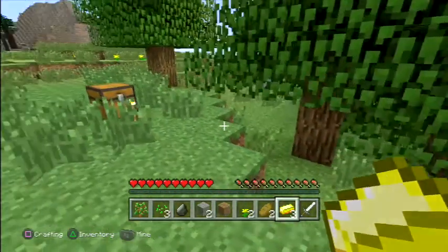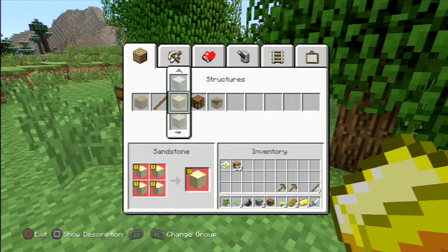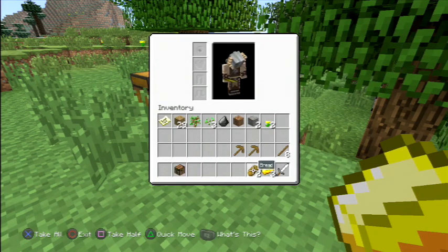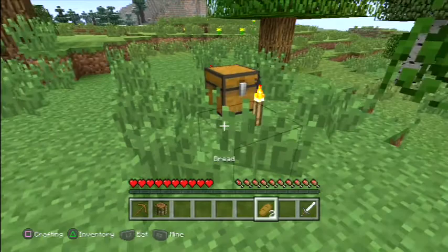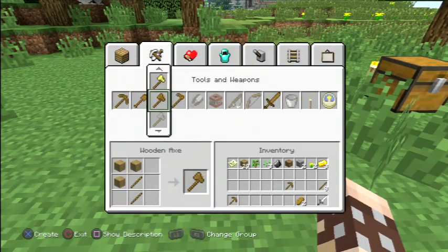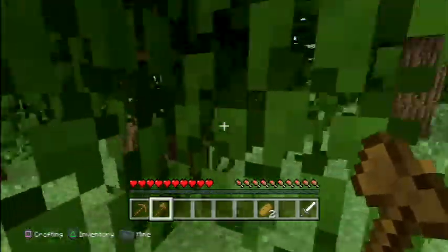With this bit of wood I'm going to make myself a wooden axe. I don't need this, I don't need this, I don't need that. Wooden axe — on a tree.